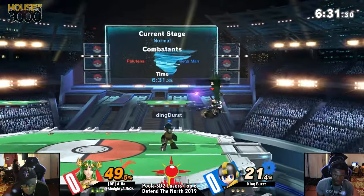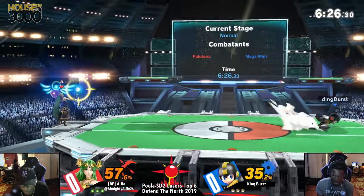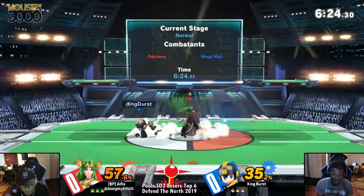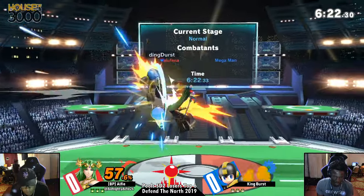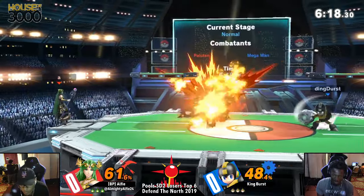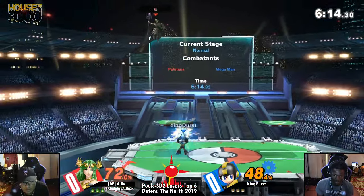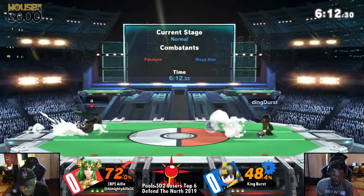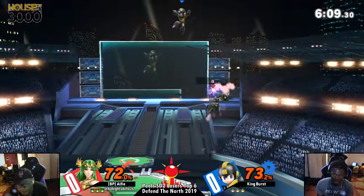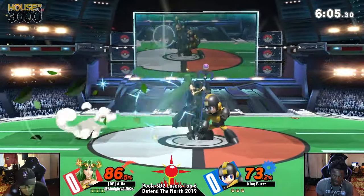Palutena does have the fact that she is good against zoning in her favor. Mega Man's not gonna really be able to get out of her combos once he's getting hit. But the thing is, can Alfie actually get these hits? King Burst is gonna play the long game trying to rack it up slowly, but if you get one fair into Nair, then all of a sudden you got a high percent. Burst is playing really well, except for getting hit by the fair into the dash attack.